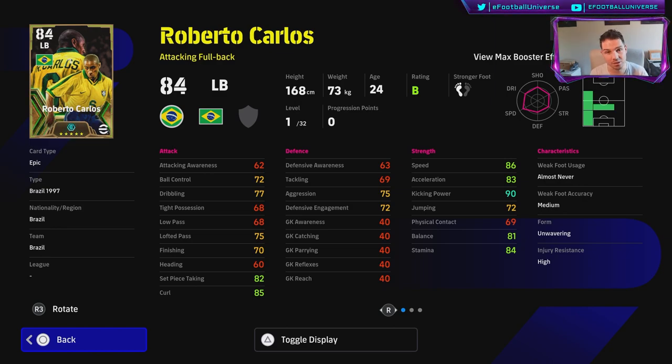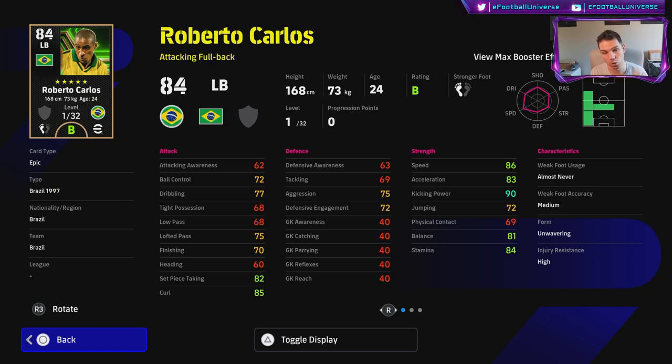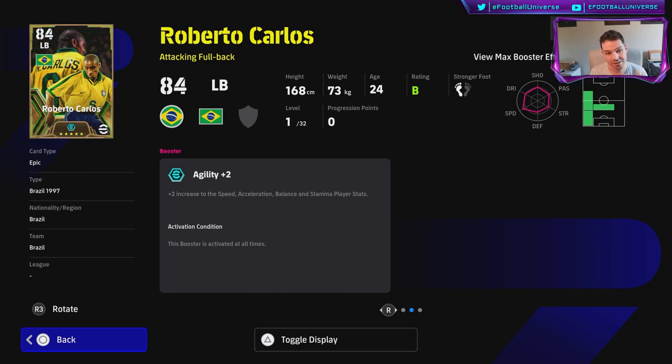I think Carlos is the best one here. The guys at eFootball DB are working on simulating what these cards look like with the new changes. Carlos goes 32 levels, which is incredible. His player skills include knuckle shot, rising shot, first-time shot, pinpoint crossing, outside curler, low lofted pass — he doesn't have early cross or one-touch pass as a play style, but he's probably the best free-kick taker in the game.